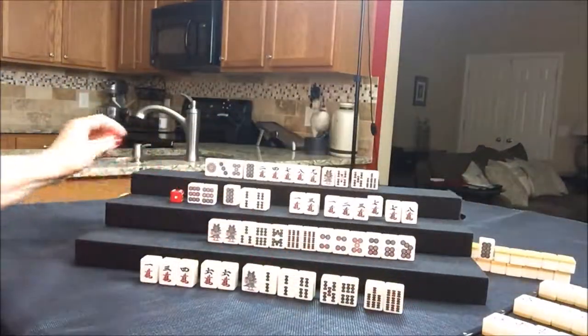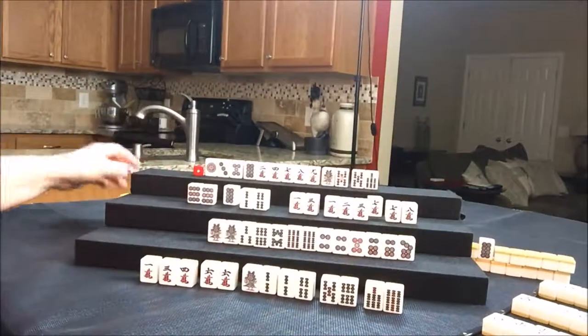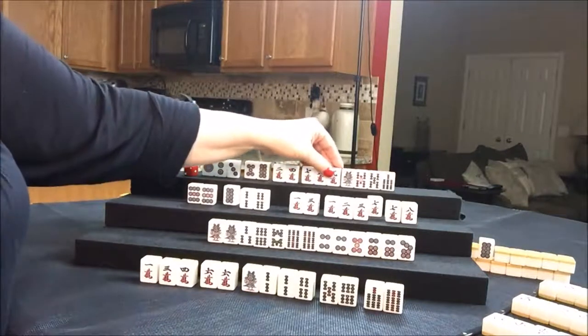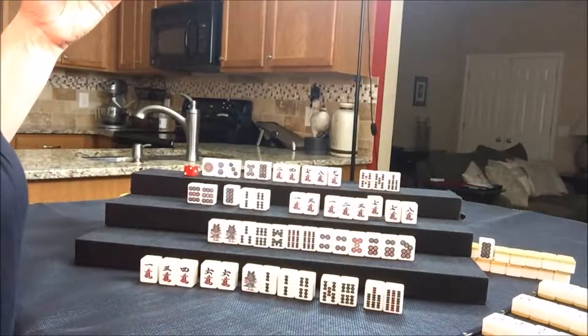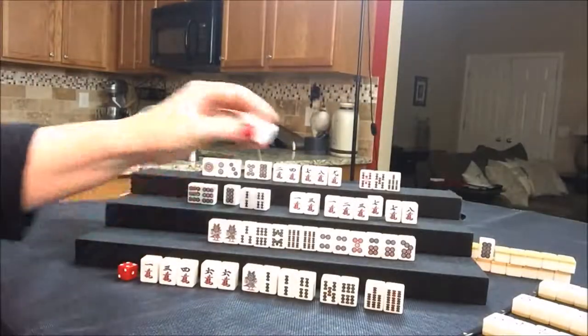That's an eight crack actually. Let's draw for West — red dragon, discard. Draw for North — two dot. One, two, three, four. Let's get rid of the one bam — maybe we can get them to All Simples. It just looks like North and West are on their way to Nagashi Mangan. Draw for East — four dot, white dragon, discard.